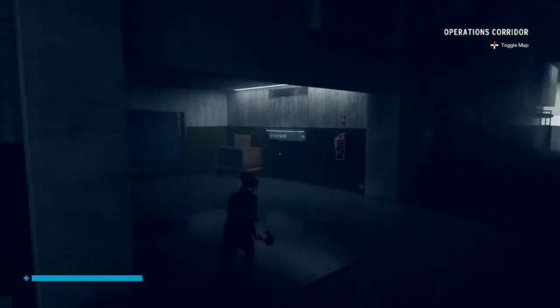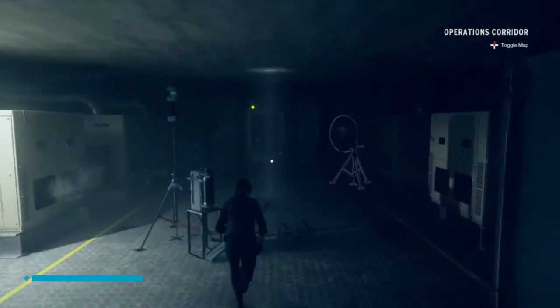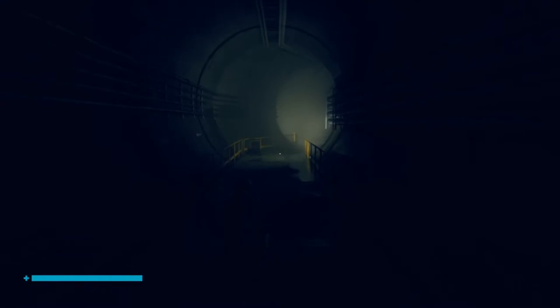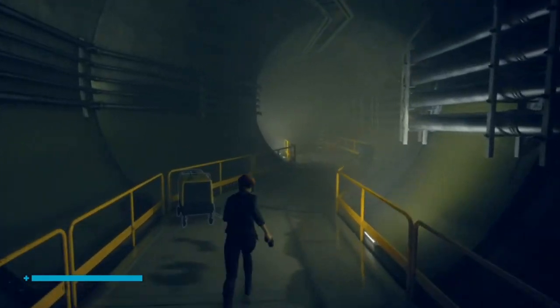Next we're going to take a trip through the operations corridor. If you encounter one, kill it, and then fast travel back to Active Investigations, quit to the main menu, then load your game back up to start the run again.